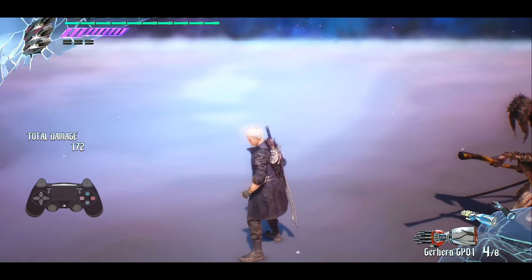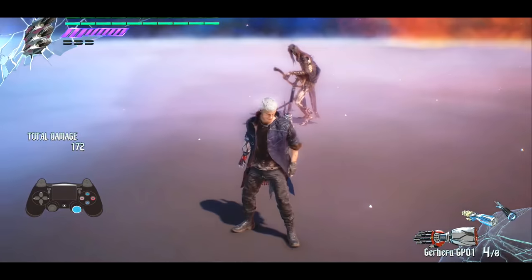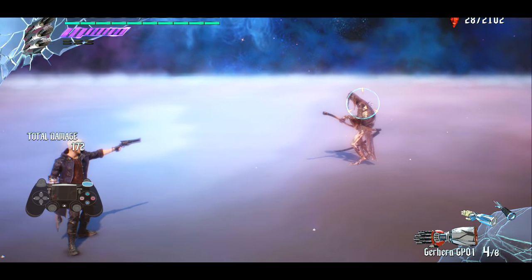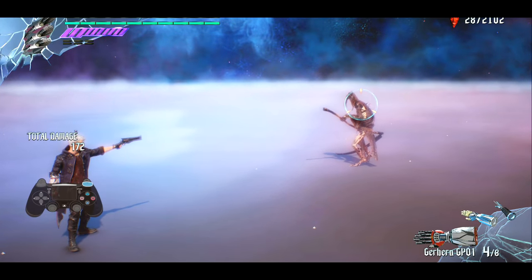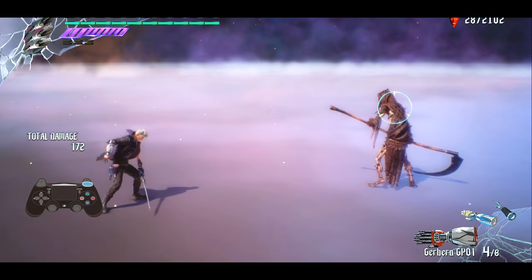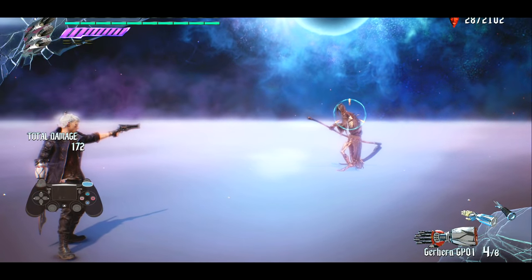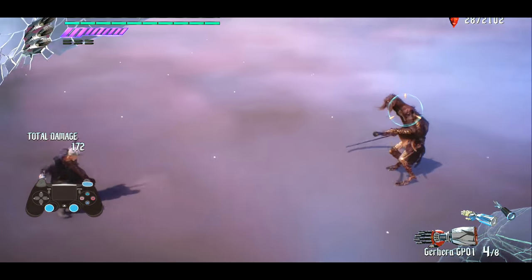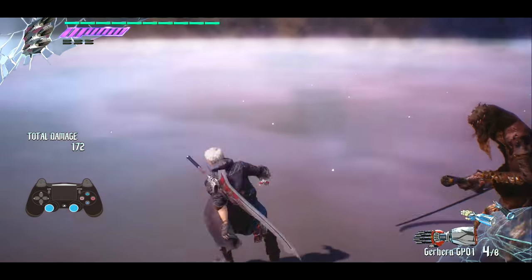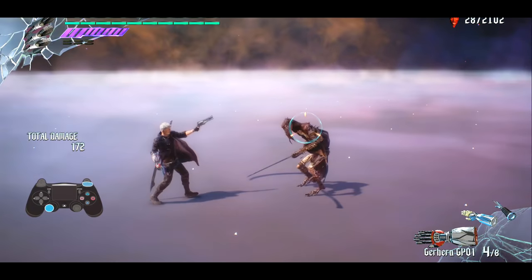First things first, let's talk about movement. In DMC, one of the things I see newcomers do quite a lot is just run to enemies to get into attacking range, which is interesting considering the game provides you with a plethora of ways to close that gap. If you lock on to an enemy — and you've got to get used to locking on, it's fundamental for traversal, dodging, and attacking — and hit the Devil Breaker or Devil Bringer button, Nero will pull enemies to him. This alleviates the need to run in, keeps you out of danger, and gives your style rank a small boost or halts its degradation when enemies are far away.